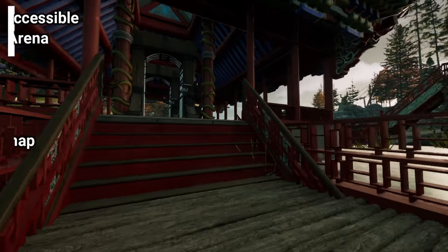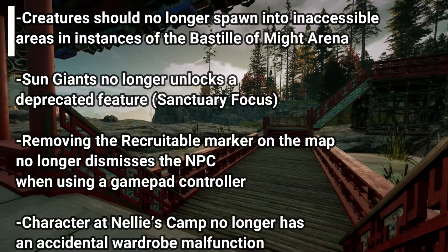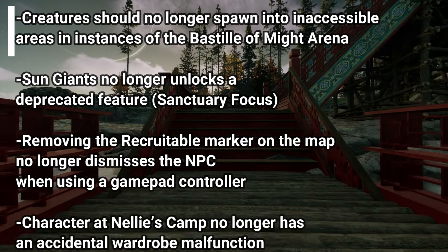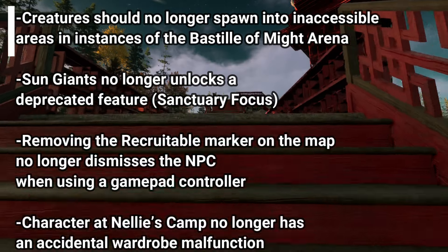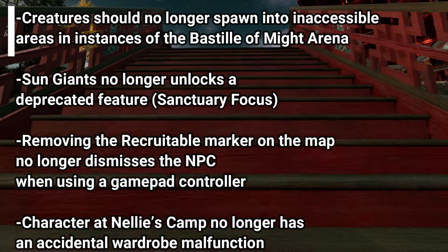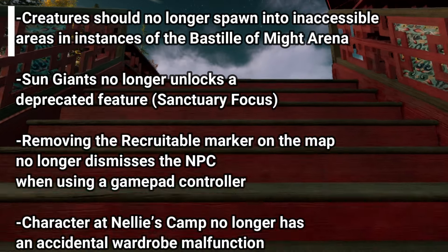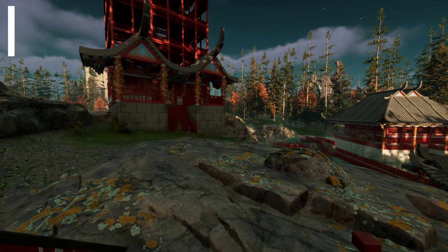Now for NPCs: creatures should no longer spawn into inaccessible areas and instances of the Bastille of Might arena. Sun Giants no longer unlock a deprecated feature, being the Sanctuary Focus. Removing the recruitable marker on the map no longer dismisses the NPC when using a gamepad controller — a huge fix. And lastly, a character at Nelly's camp no longer has an accidental wardrobe malfunction.